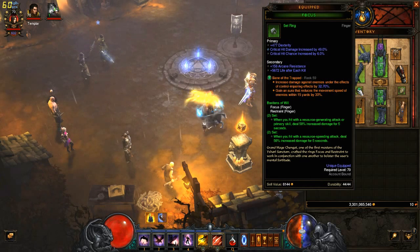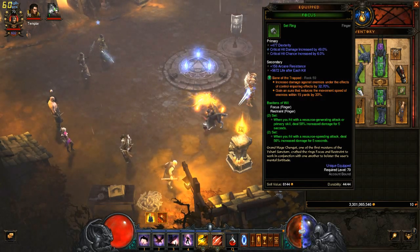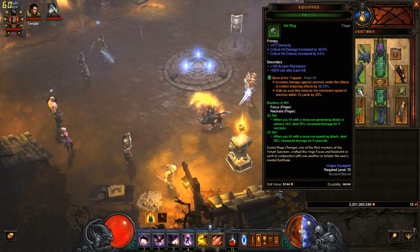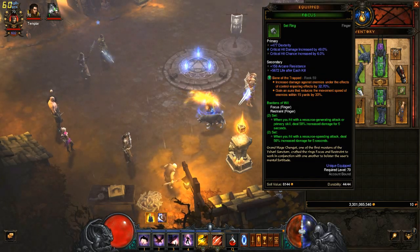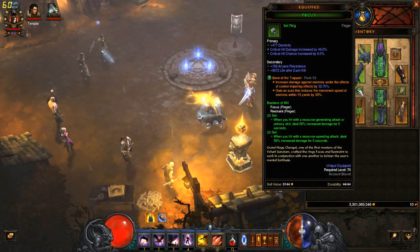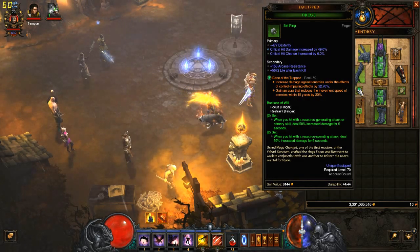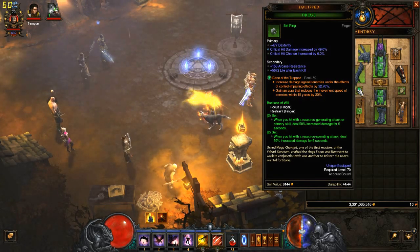For gems, Bane of the Trapped is the most important for this build because almost everything we're going to be using procs it. It increases damage against enemies under the effects of controlling impairing effects, which is a very strong damage buff. It also comes with an aura that reduces the movement speed of enemies within 15 yards by 30%, so it essentially procs itself.